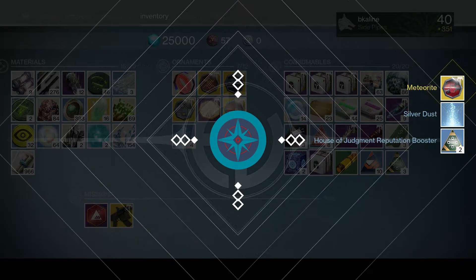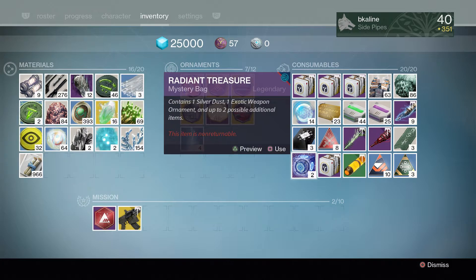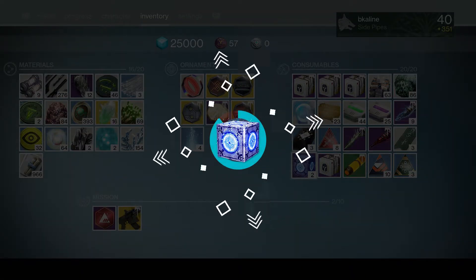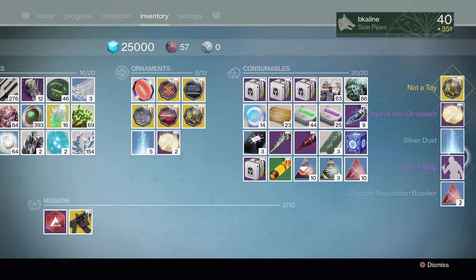Here we go — the Meteorite! That's pretty dope. I'm pretty sure that's for the Nemesis Star — yep, so that's the second Nemesis Star ornament we got, which means we really need to get a Nemesis Star. Let's open another one. We got the Finger Wag, we got some silver dust — we got a lot in that one!